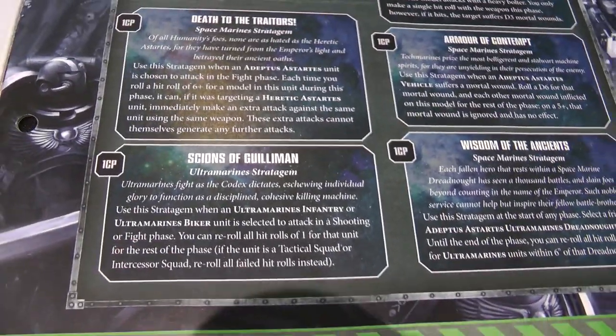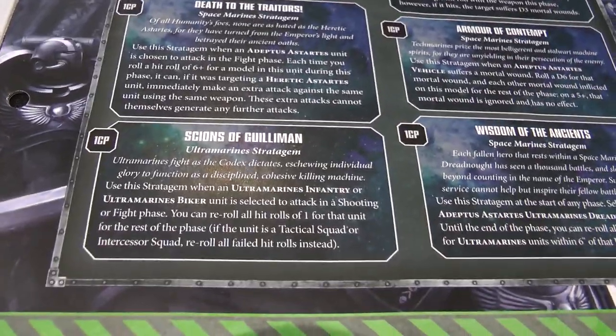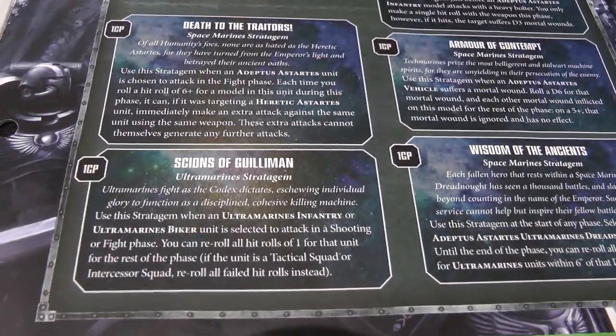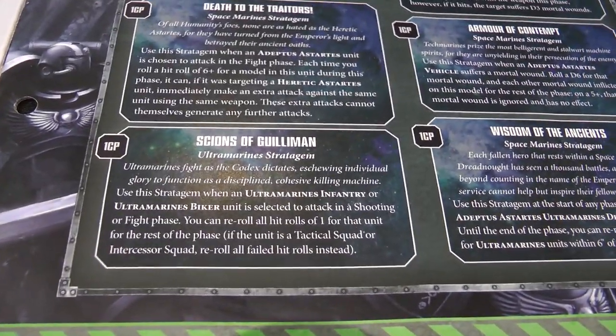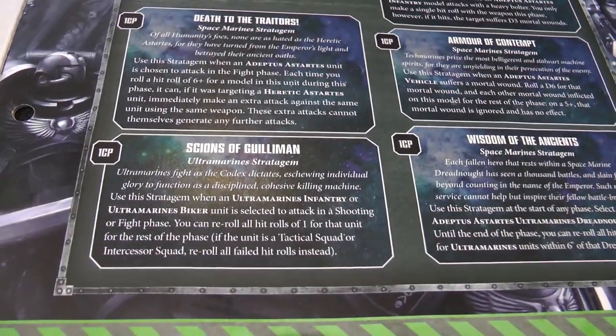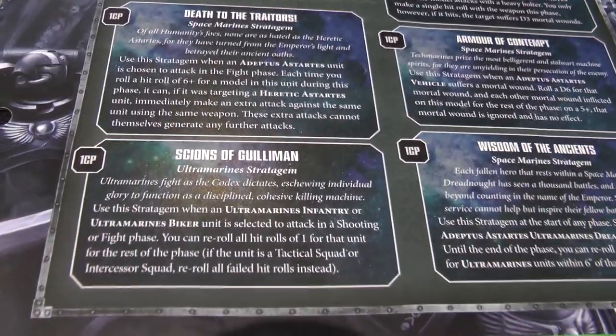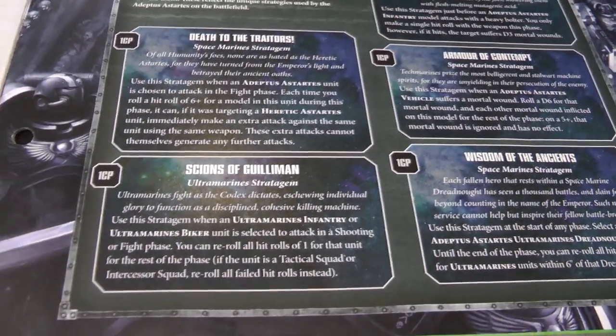Then we have Signs of Giliman, which is actually an Ultramarine stratagem so other chapters normally can't use it. But since the Silver Templars are an Ultramarine successor, they technically can use it as well. It allows an Ultramarines — or Silver Templars — Infantry or Biker unit to re-roll all attack rolls of one in either the shooting phase or the fight phase. If it's an Intercessor Squad or a Tactical Squad, they re-roll all failed hit rolls instead.